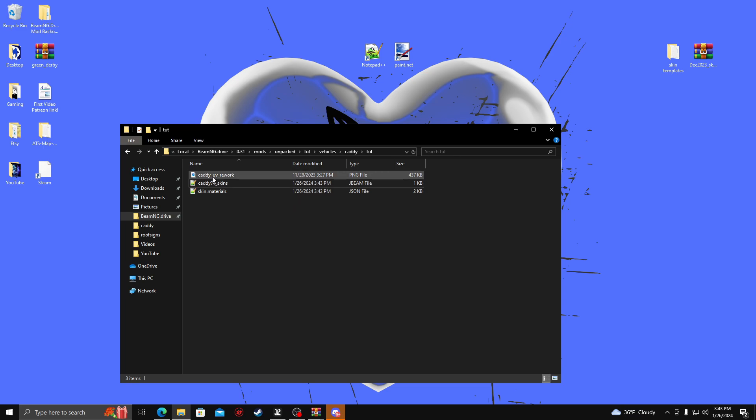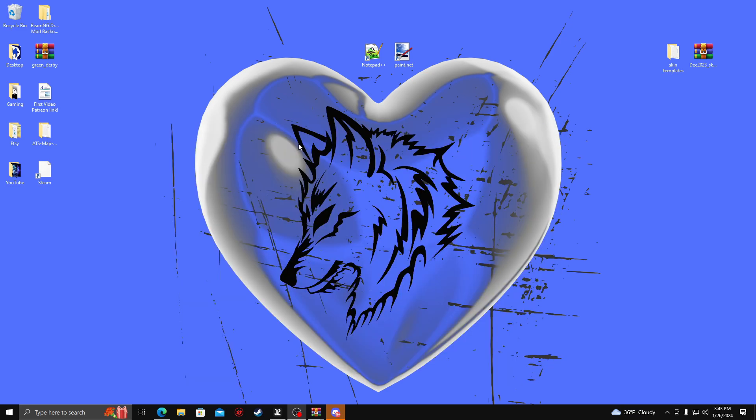So after that is all done, we can get ready to open the files. The only one we have is the Caddy UB Rework. We're actually going to change this to a DDS file through Paint.net, but I will show you how to do that over there, and we will get this done relatively quick. I'm going to go ahead and pause the video until I have everything pulled up, and then I'll explain everything to you all.